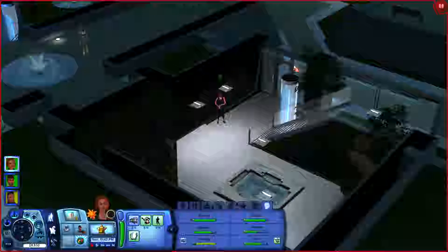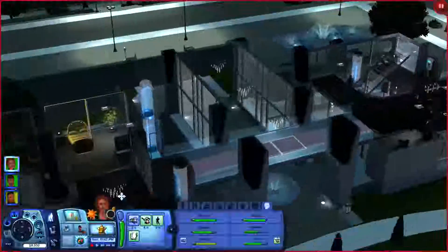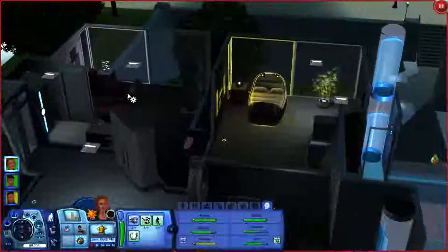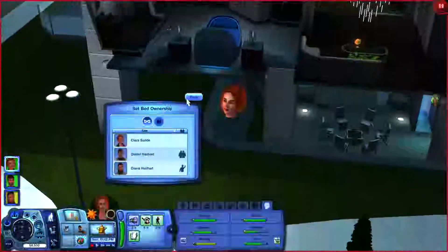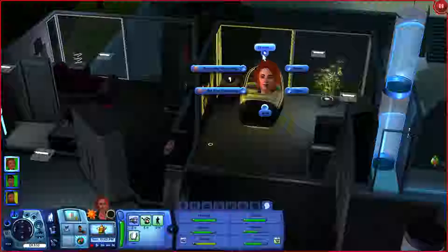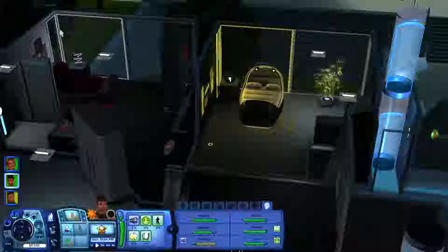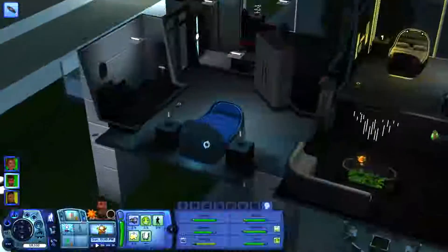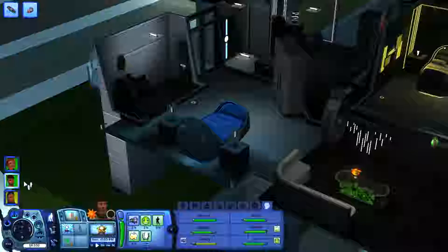Clara has work in 10 hours. I saw these super cute little dream beds, which I thought would be perfect for them. Clara's is yellow, Diana's is pink or red, and Daniel's is blue. Let's have Clara dream, and Daniel needs to get some sleep too — I'll have him dream as well.